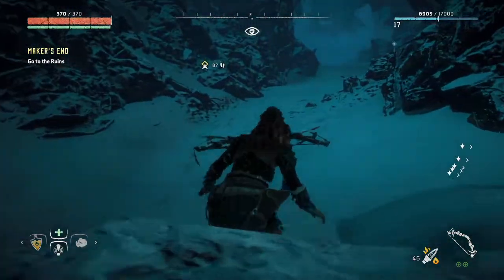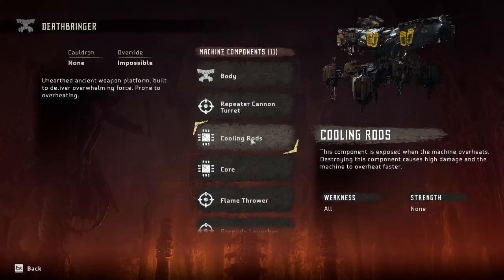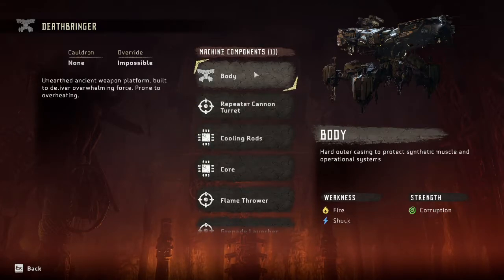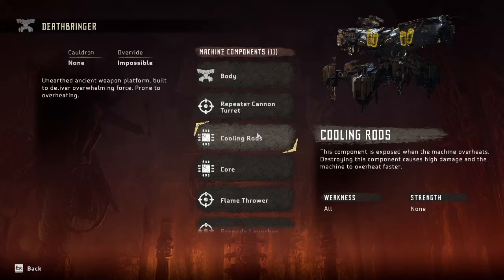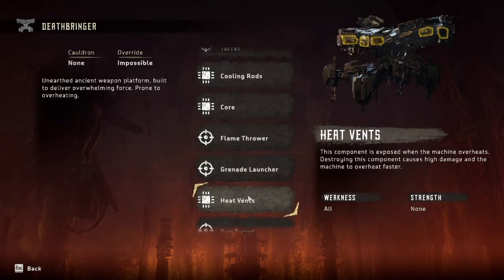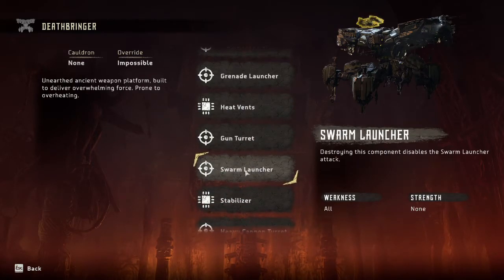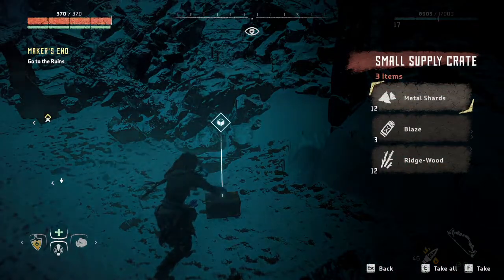I don't like that noise at all. Deathbringer! Oh no — you mean that thing that Olin mentioned would be way worse than a Corrupter? 'An unearthed ancient weapon platform built to deliver overwhelming force, prone to overheating.' Yeah, that's some proper — look at this thing, amazing. I'm not even clear where this repeater cannon is on this thing. Fire and shock are its weaknesses. It's got big cooling rods that come up when it overheats. Big core, flame throwers, grenade launcher, gun turret in the middle, swarm launcher — yikes.